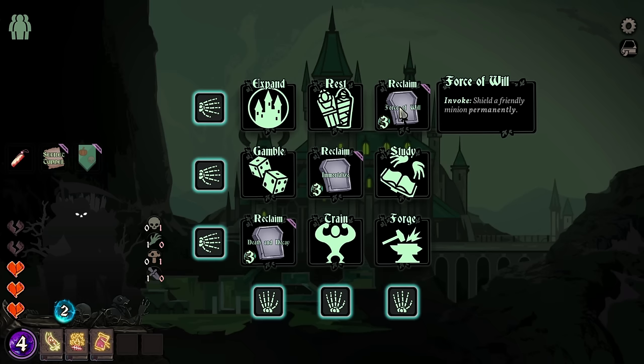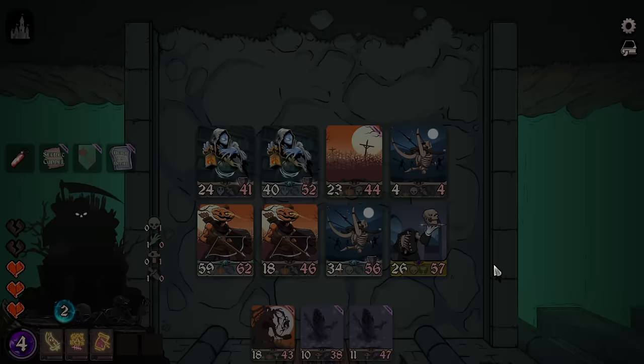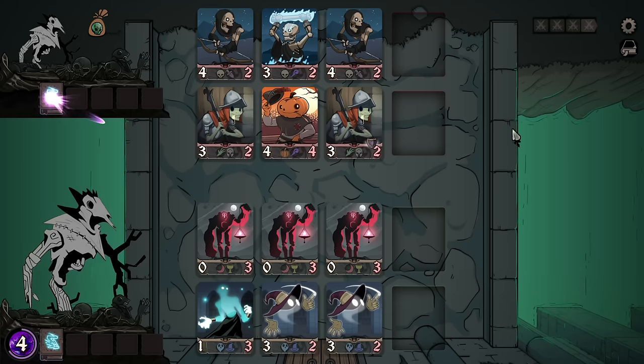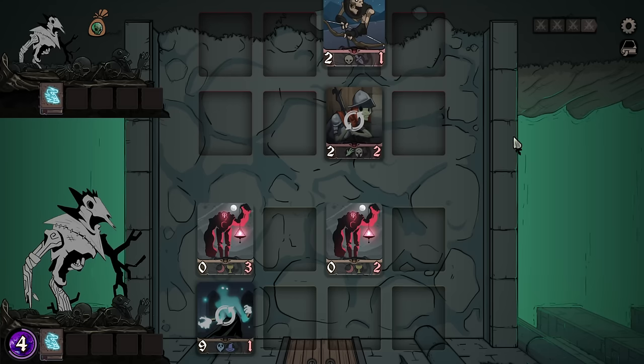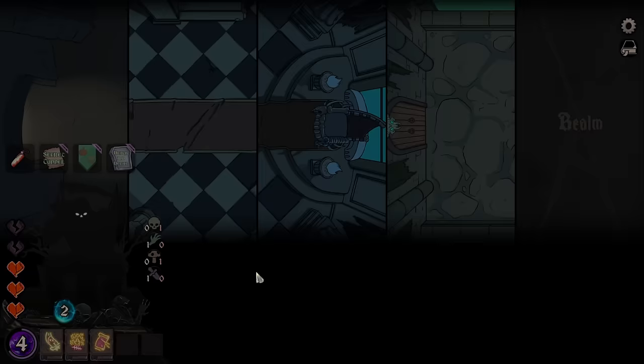I'm probably not gonna use any of these. I'm probably not ever gonna spend three skulls on a force of will anyway. I'll have a completely useless invoke because I think the invokes are kind of bad currently. Even when the RNG goes absolutely nightmarish, that side wins. But there has to be more of those, otherwise it just feels weird that they exist at all.